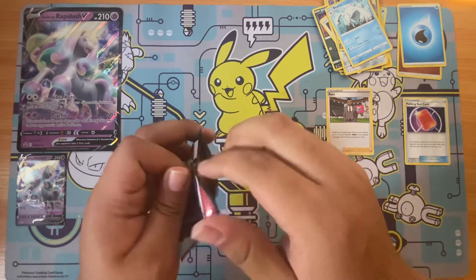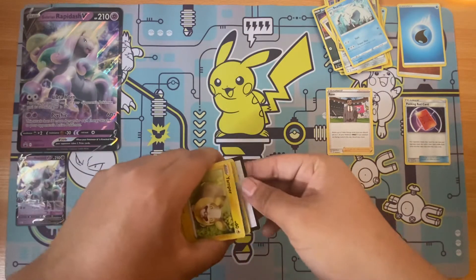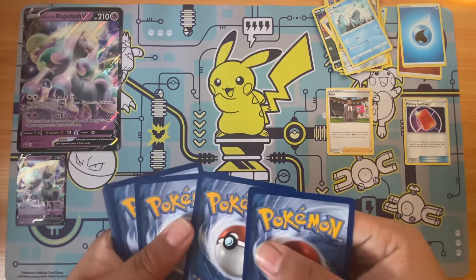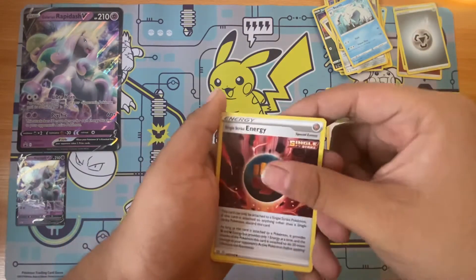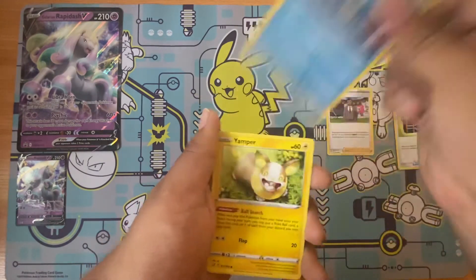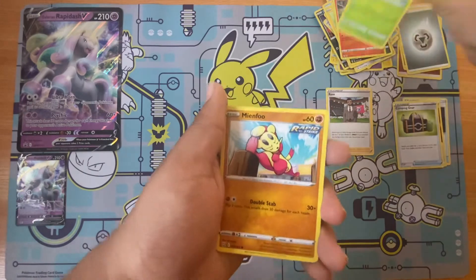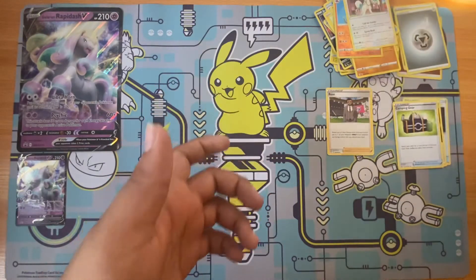I am not impressed with these packs. Not impressed. I'm disappointed. Here's the code. We get a Rapid Strike Energy. Camping Gear. Seedra. Yamper. There's that Bell Sprout. There's Pokemon. We get a Goliath Score Reverse. We get a Drampa Hollow Rare.